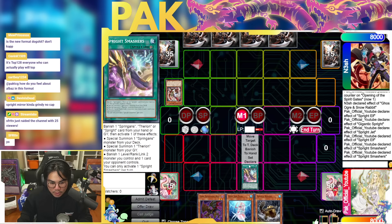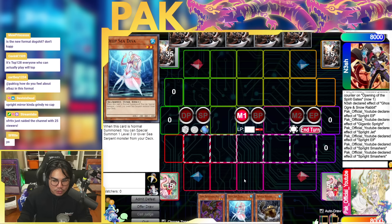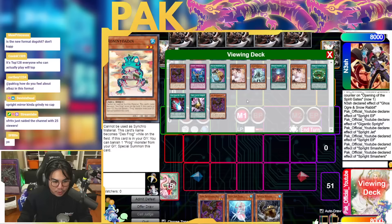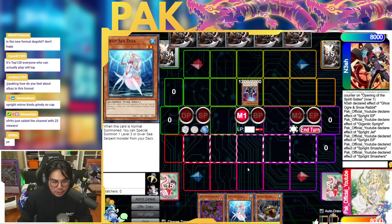So if Beckoning Beast is way better at playing through hand traps, why doesn't everyone just play the Beckoning Beast version? Well, the Diva package has some advantages. First advantage: it allows you to play Shifter. And Diva by itself is an OTK — Diva by self kills your opponent.